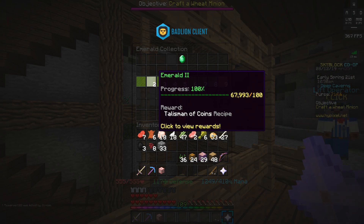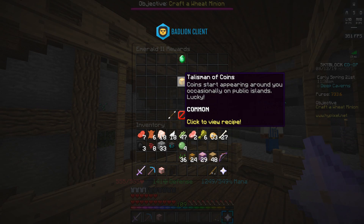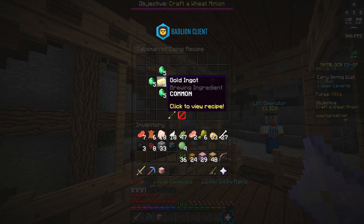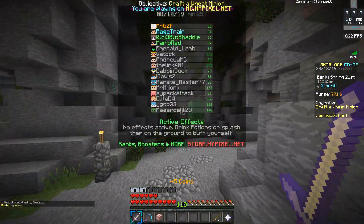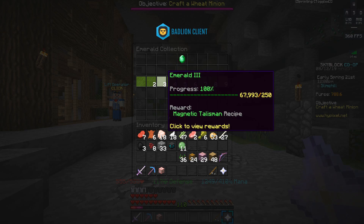The next talisman is the talisman of coins, unlocked after you have 100 emeralds in your collection. It randomly spawns coins around you while you're on public islands and costs 20 emeralds and five gold ingots to craft. Emeralds can be found in the slime hill portion of the deep caverns mine.